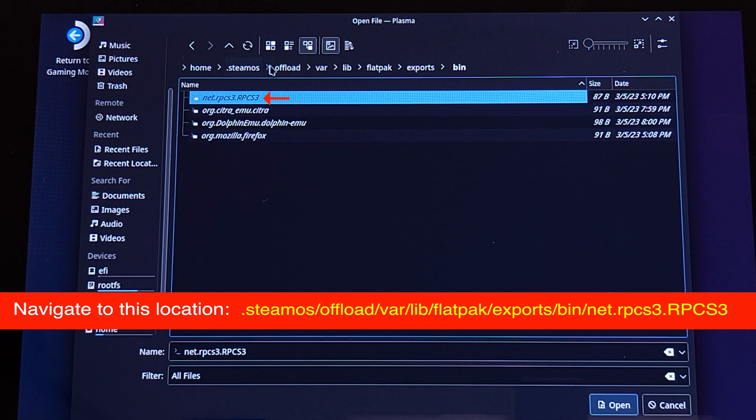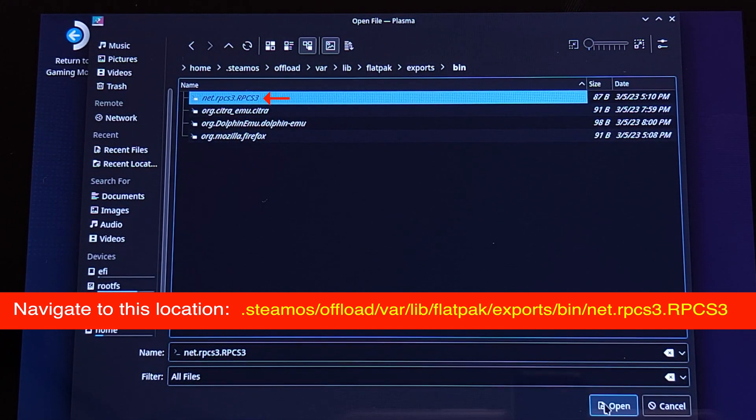At the end, you should select the file 'net.rpcs3.rpcs3,' then click the Open button at the bottom right corner.